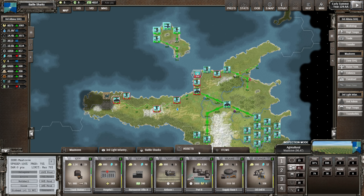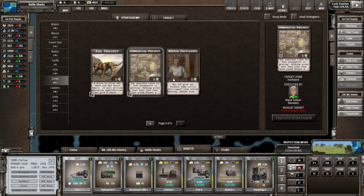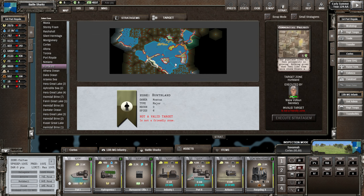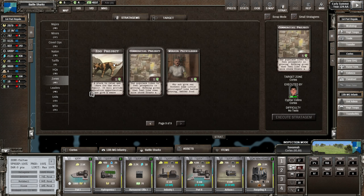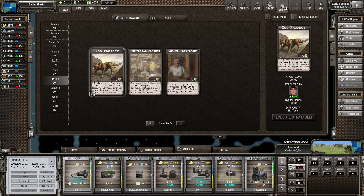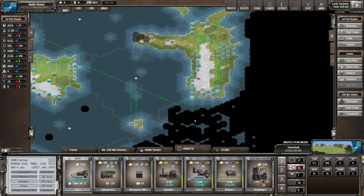We've got an industrial asset and a commercial asset up here. Commercial projects - can we get the Z project? No, can't afford it. Rolling the turn.